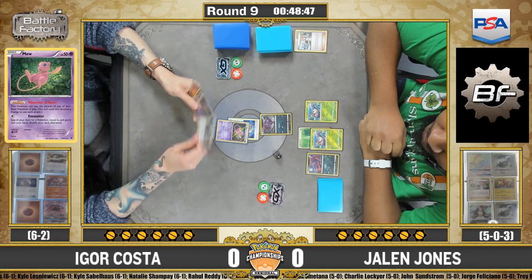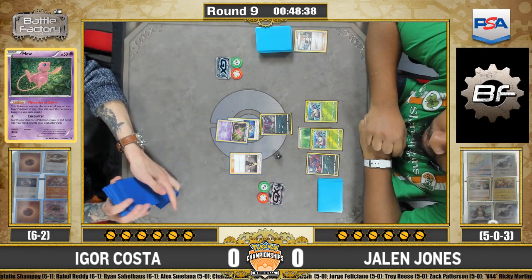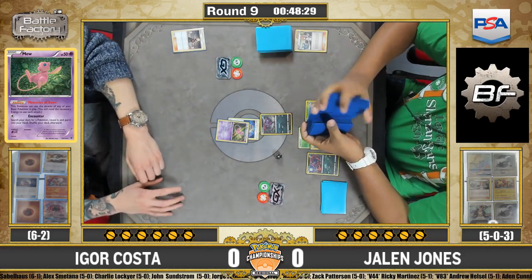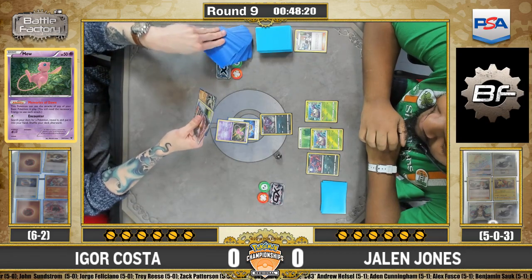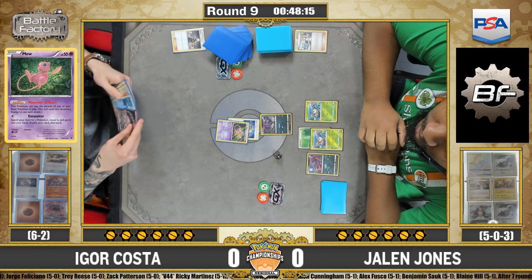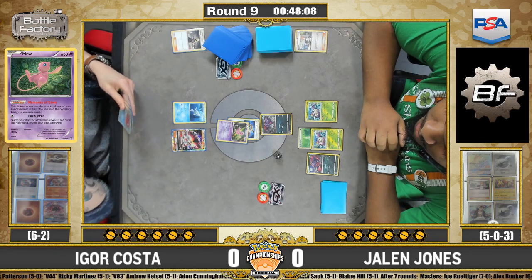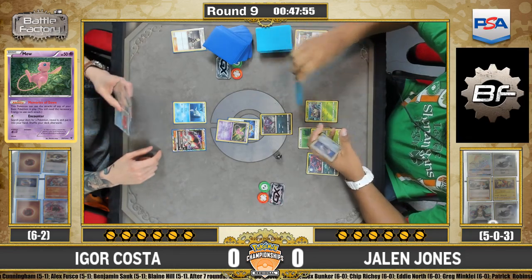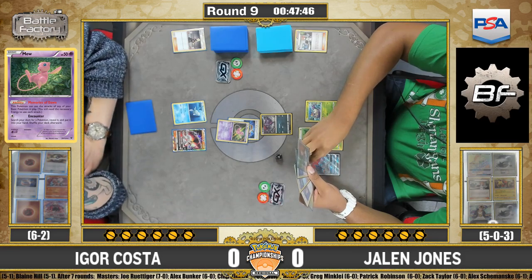The board is set up by Jalen with Brigette — two Wimpod, Zorua, and a Grass energy down on the Wimpod. Igor's turn is not nearly as great: he attaches a Choice Band to the active Mew and plays Cynthia. This deck doesn't play Brigette, so Cynthia is fine, but he needs basics and energies because a lone Mew can get knocked out very quickly. He does pull into a Buzzwole and a Regirock, so he won't get donked easily.